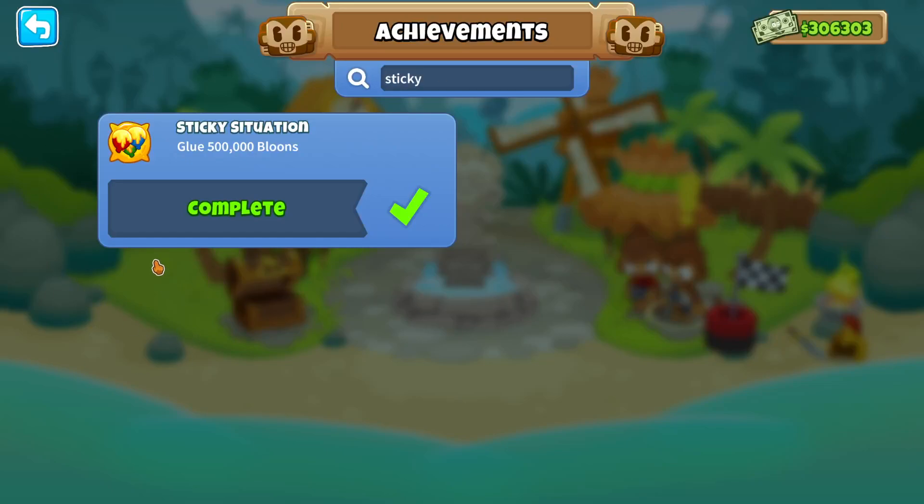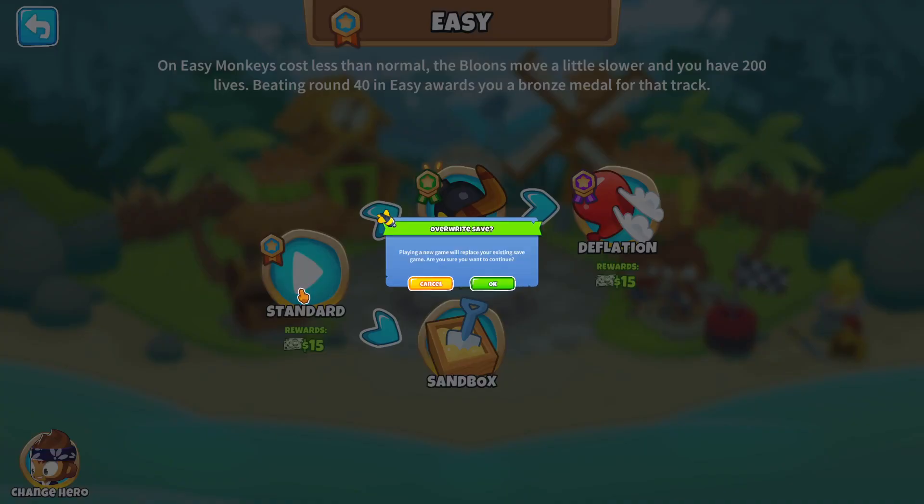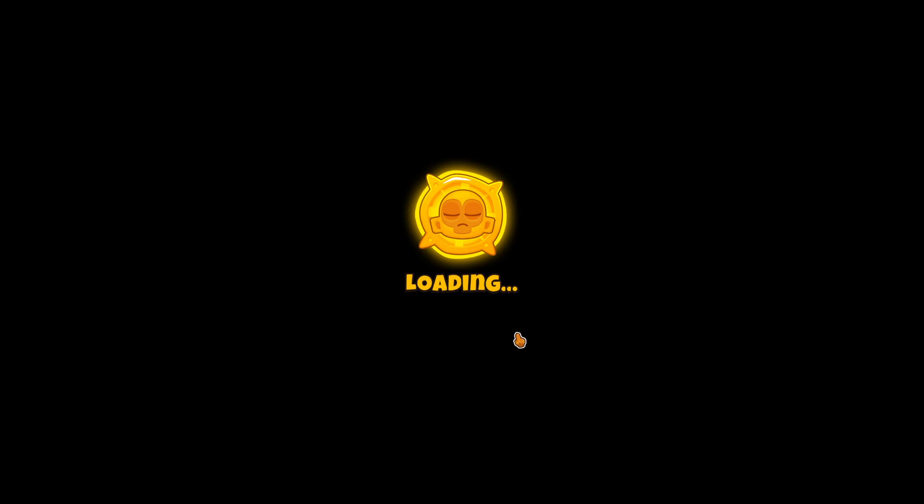Here is a full guide on how to get the Sticky Situation achievement super fast in BTD6. We're going to load up Resort on Easy with Benjamin as our hero.